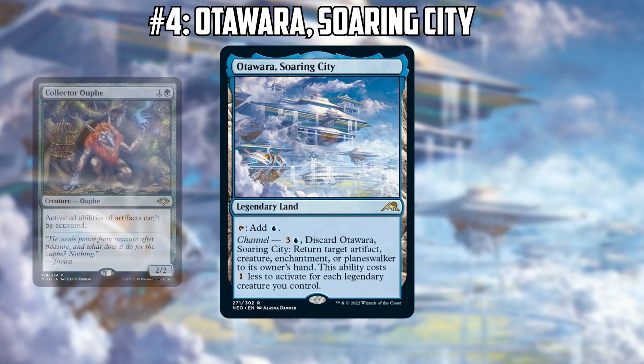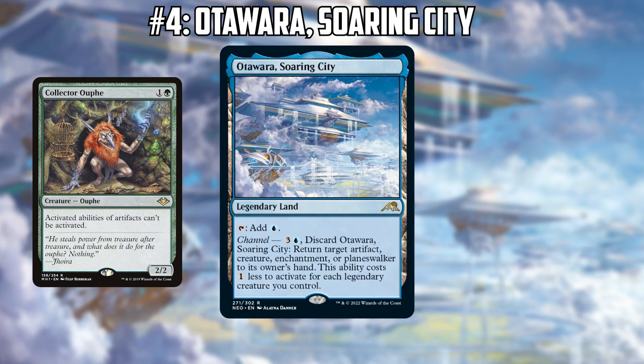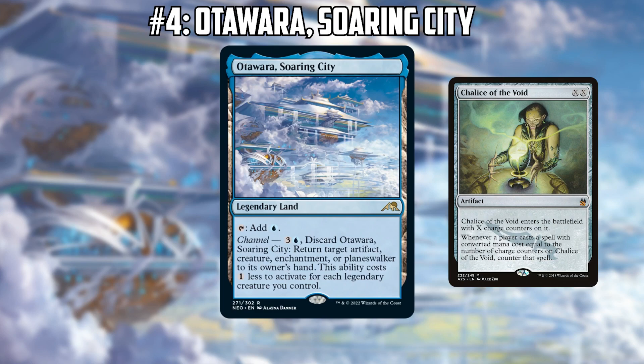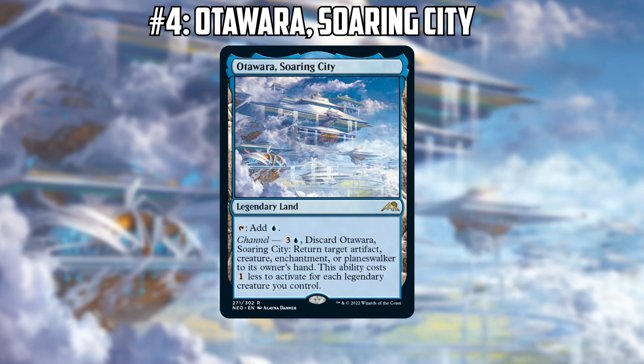Those decks already play a lot of legendary creatures — cards like Emry Lurker of the Loch, Sai Master Thopterist, and Urza Lord High Artificer — so they can already reduce the cost. It's a powerful effect to have on a land that bounces something problematic: a Collector Ouphe, a Null Rod, or even a Teferi Time Raveler. Being able to bounce an opposing Chalice of the Void is insane for that deck, since Chalice on zero is brutal for 8-Cast.